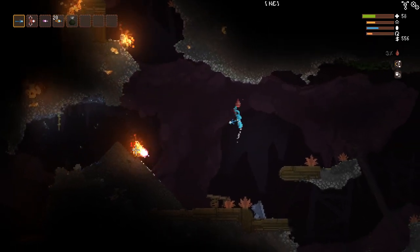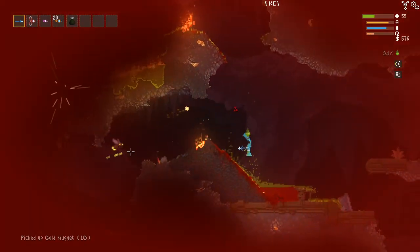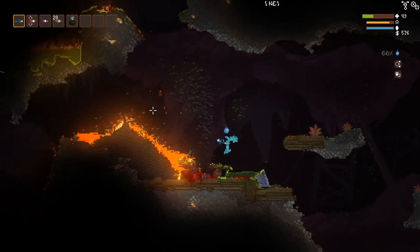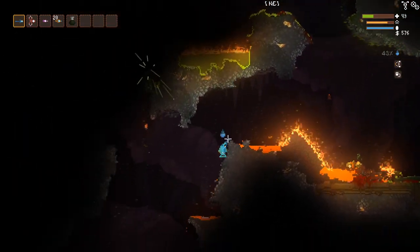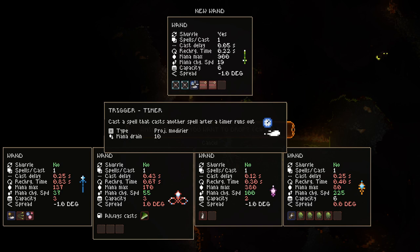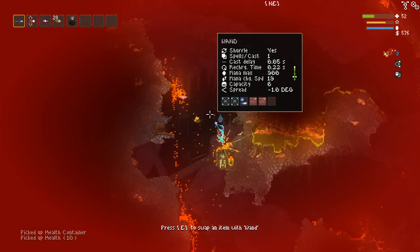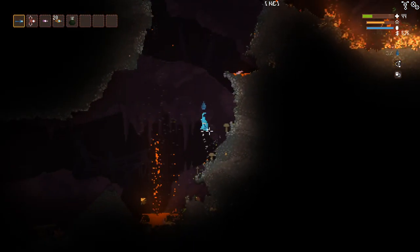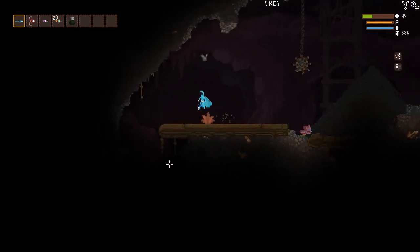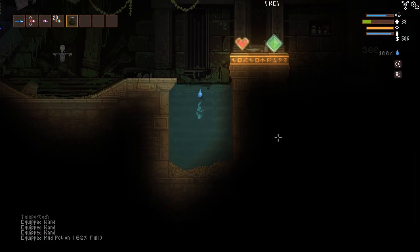This will be it now — this is it for us. Don't get hit by this guy. Get covered in poison, why don't I? Very hard to hit with this very low spread, to be honest. There's a lot of fire and lava around here, so let's be careful. Oh, health — grab it. We've got ourselves Formation End Gone: cast all remaining spells in a circular pattern, summon large explosive and trigger with timer. Interesting. So much lava. Okay, here we go — we're on our way down now. This was our last stop. Let's jump in here, refill our water, and we've got some good ones to work with now.